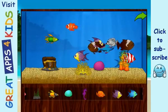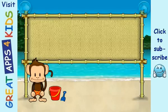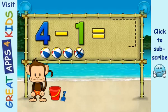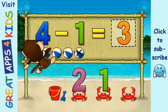Add things to your aquarium by dragging them from the tray. Touch the arrow to get back to the beach. Subtraction time. Four minus one equals three. Three. You're doing great.